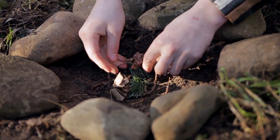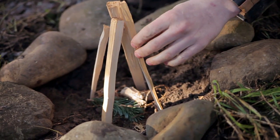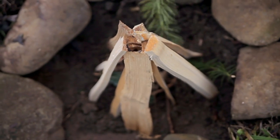So next, you're going to want to start placing your tinder down into the fire pit. I like to put my tinder in first and then build a little teepee structure around it with the kindling. The teepee will provide some shelter for those first flames and it'll help the kindling to light.